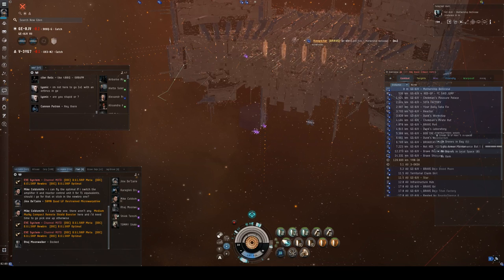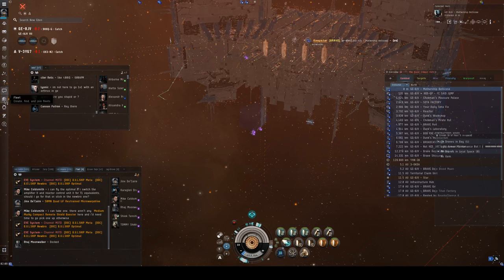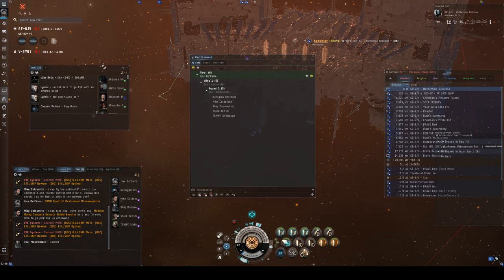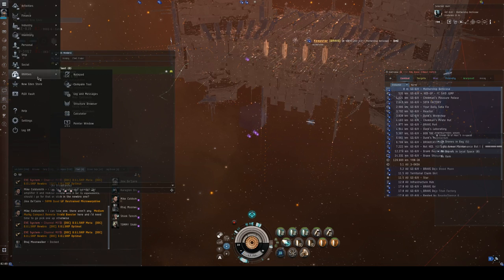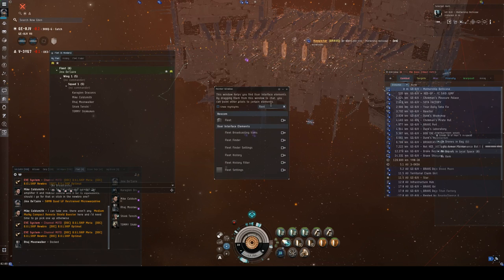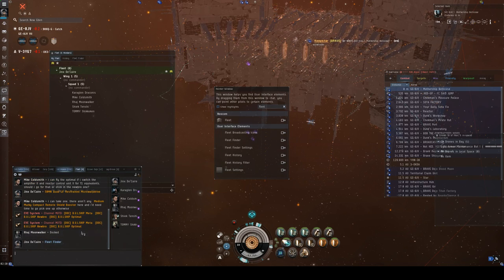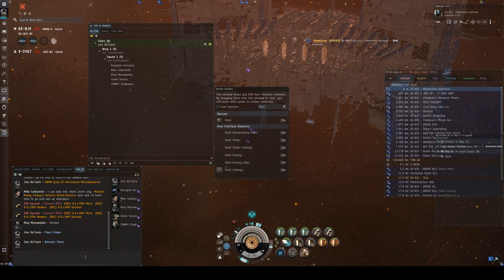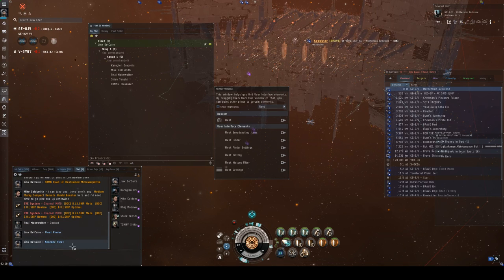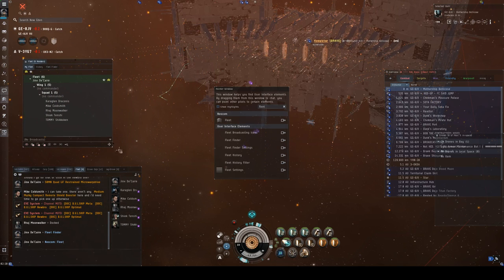The main feature are the remote shield boosters — this is how we heal people. The first thing we do when we join a fleet in logistics is that the most important window is the fleet window. You want to keep this window open the entire fleet. You're going to want to be on the history tab — next to 'my fleet' it says 'history.' This is called the broadcast window.